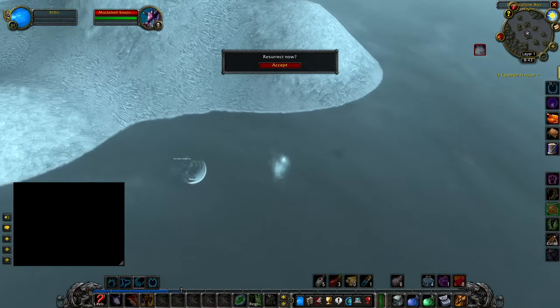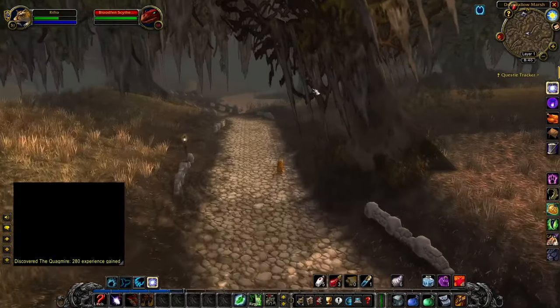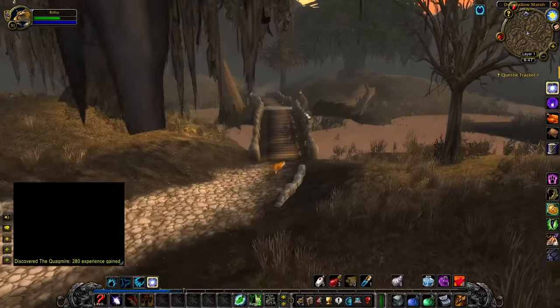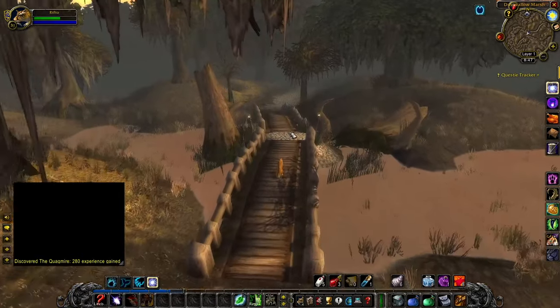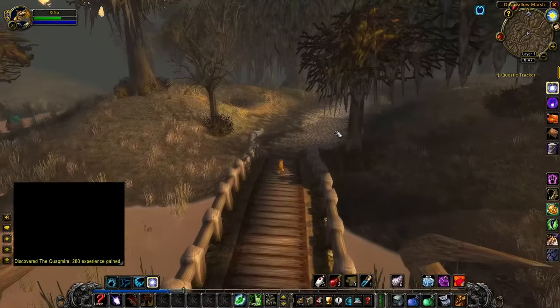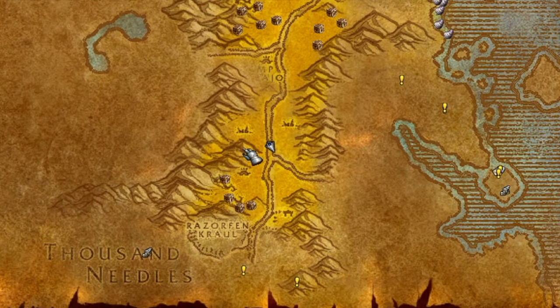Look at that skull — he's just camping my corpse. So if you are going to run through Dustwallow Marsh, I recommend staying on the road. You're still going to run into a lot of red mobs even at level 31, but it's a lot safer. The Barrens location is at 46, 74 — just north of the Crossroads on the right or east side of the road.